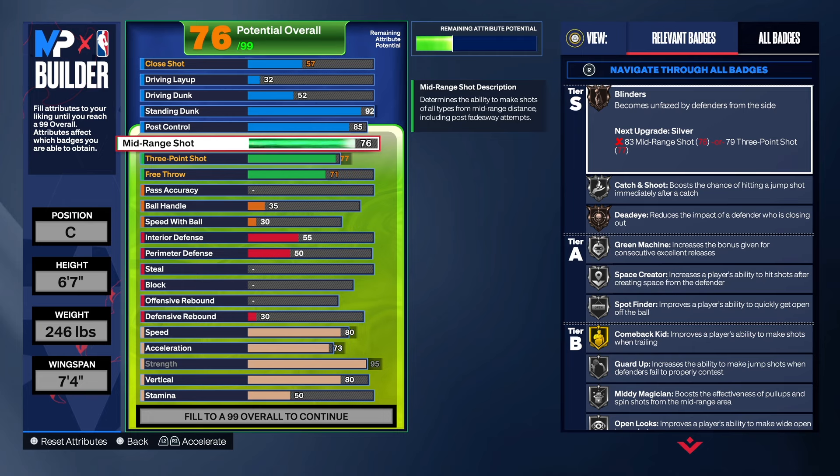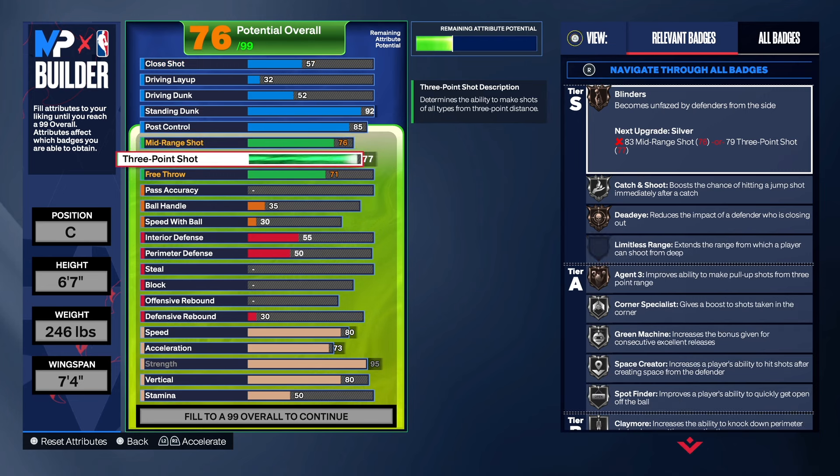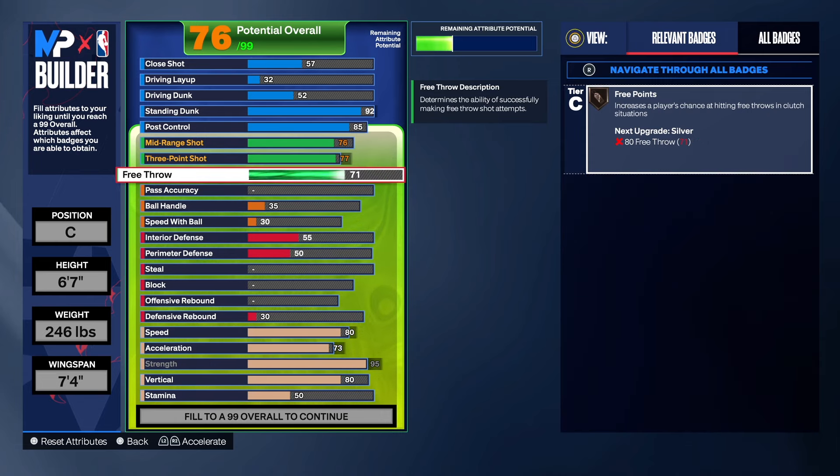We got Bronze Blinder and Bronze Dead Out, so that's good too. You will be able to make the occasional three — just don't be out there jacking up shots. You want to take good shots with this build, have all your high zones lethal if you can, and shoot from those lethal zones. Have somebody with good passing pass you the ball so you get a good catch animation, because that plays into how you shoot as well.